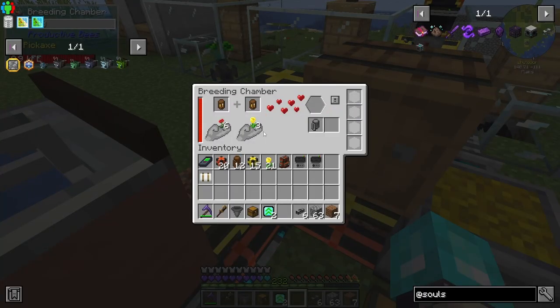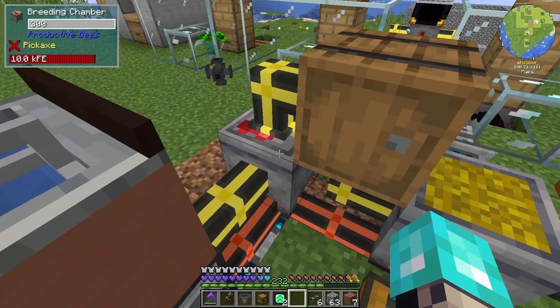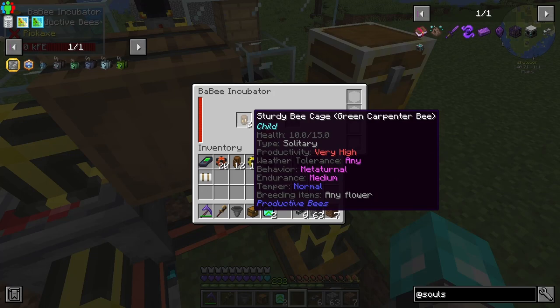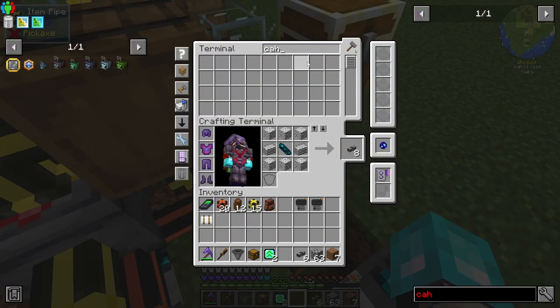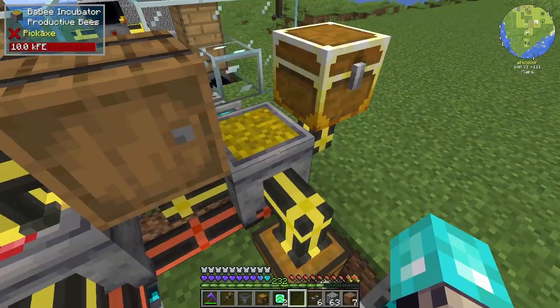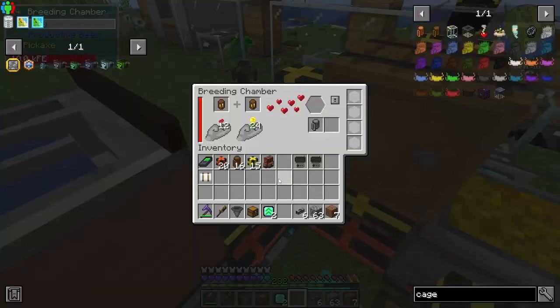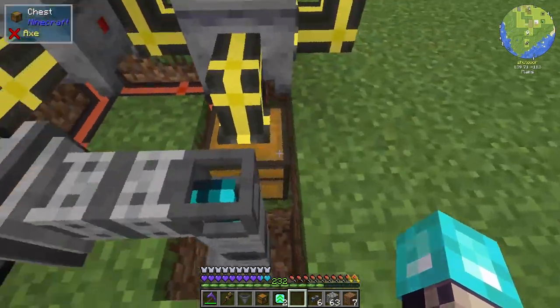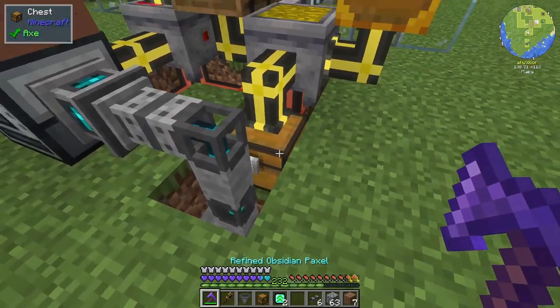We can take out these flowers and put the mystical ones in there. Our cages are the next thing I want to look at — I have 16, so that should work. Next thing we need to look at is honey treats. How do we get more honey treats?